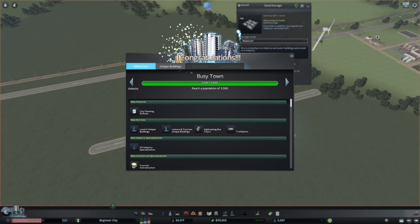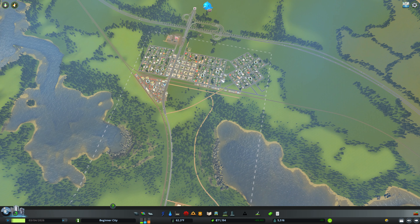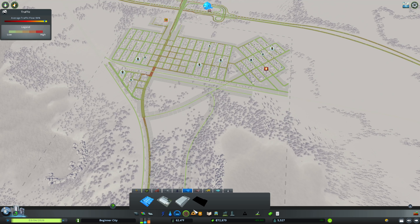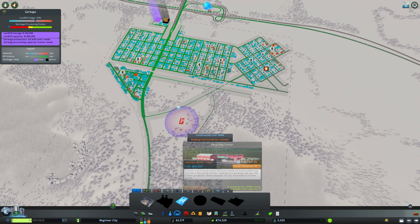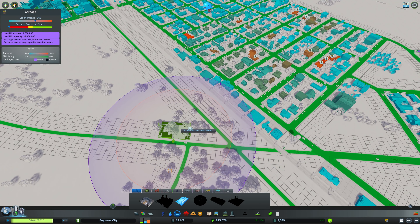Now we have reached Busy Town at 5,500 people, and we are growing pretty well. In the meantime, I've been adding a little bit more industry — we have an ore industry and it is filled in. We do have some garbage issues sorting themselves out, so we'll go ahead and get another landfill — I'll go with a recycling center and tuck that in here. You can see that things are coming together, and we will continue with this in another video which will be on the screen now, or I've hand-selected one I think you'll enjoy. Thanks for watching and I'll catch you next time. Take care.